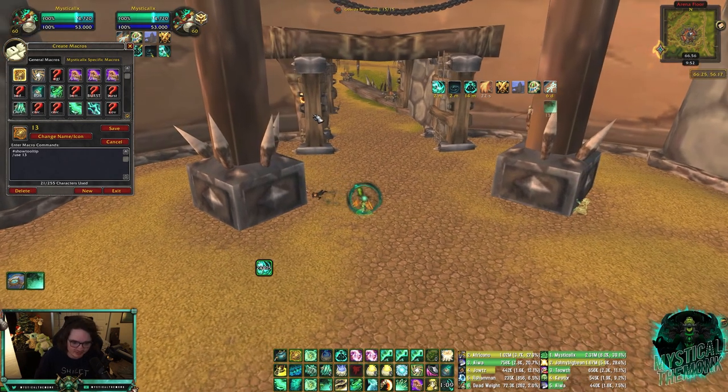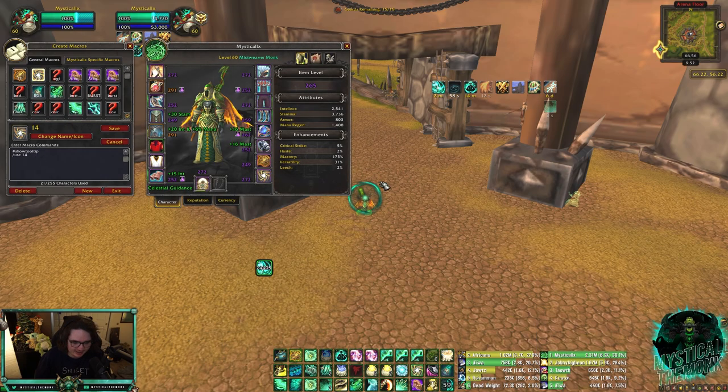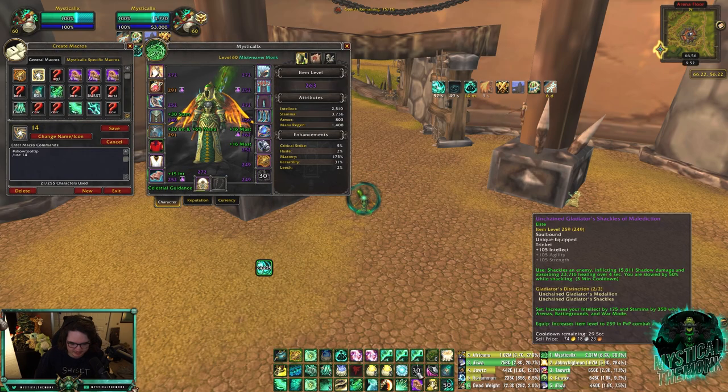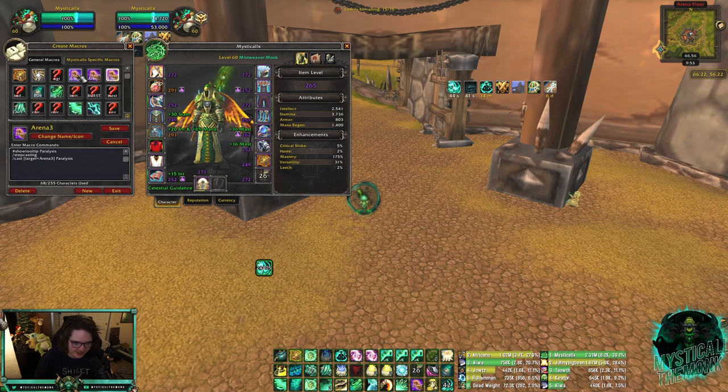Now let's talk macros. Misweavers don't have a huge number of macros, but I'll run through mine. I have trinket slot 13 and 14 macros so I don't have to drag trinkets onto my bar every time — if I swap a trinket it updates automatically on my action bar. Highly recommend it so you don't forget.